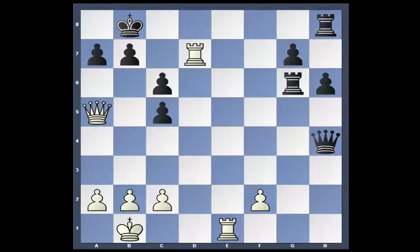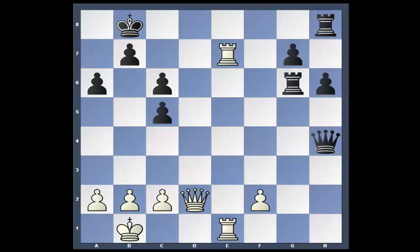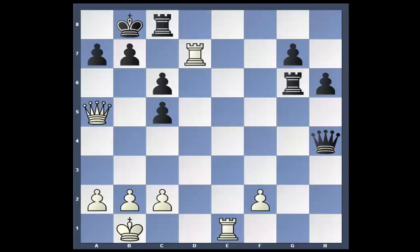Rook D to E7. It's as secure as a win because after A6, Queen to D7, Queen takes, Queen takes — it's a rook and two pawns for a queen, and of course that's over. So Queen to A5. Rook to C8. Now, even though black is up two pawns, white has a half a pawn advantage, which means you're under the gun.